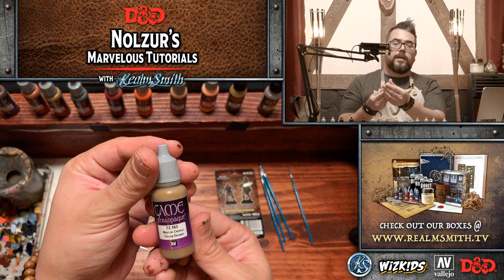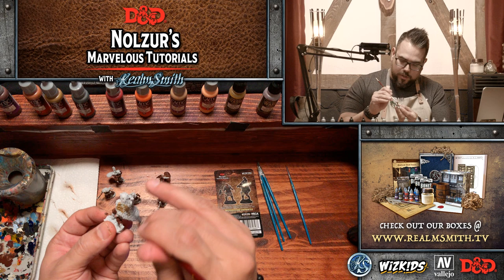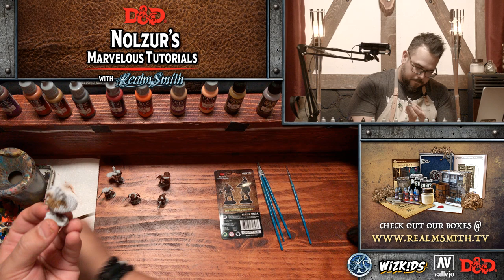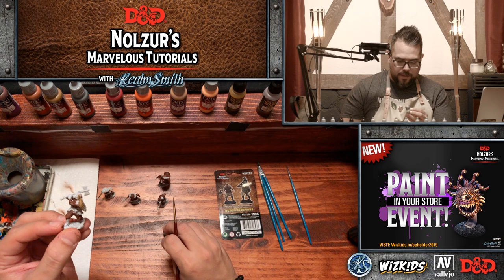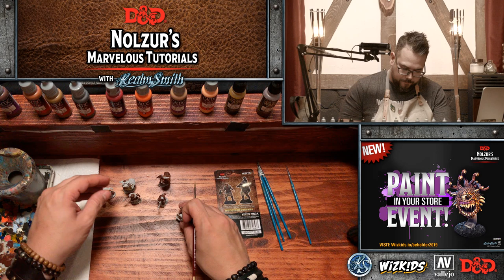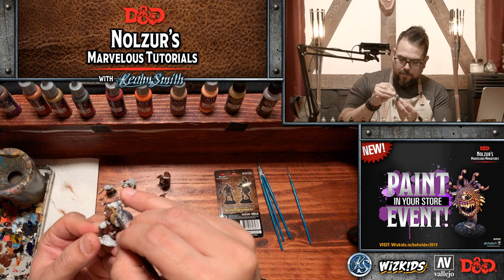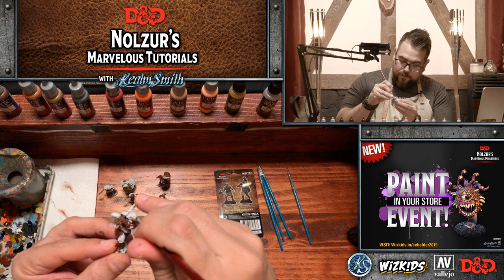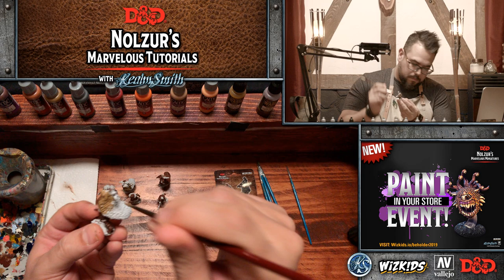Here we go — heavy brown. This is another extra opaque paint from Vallejo and that is going to be a great base coat for a bunch of things. We are going to start with the largest area on this miniature, which is the bare skin cloak. We've already laid down all of that heavy sienna quite liberally, but now when we get close to that heavy sienna with this heavy brown we want to be careful we don't over-brush and mess up the areas we just base coated.